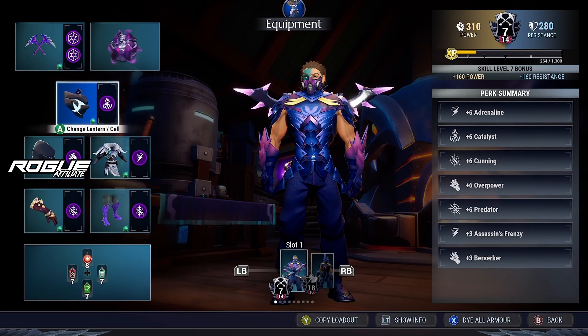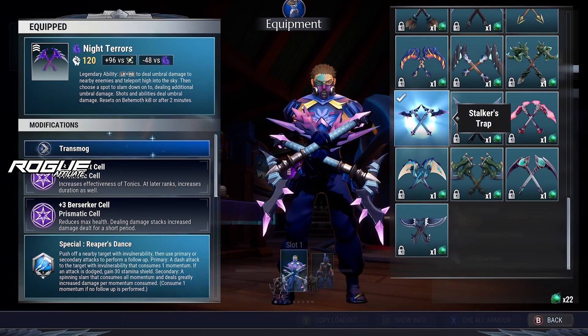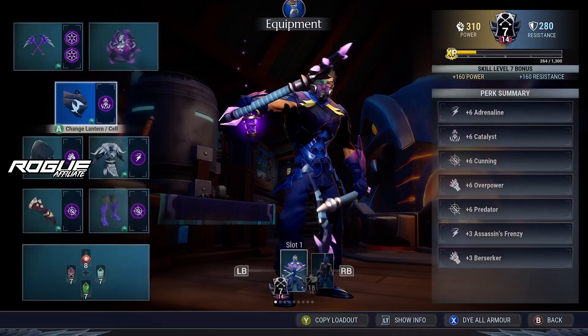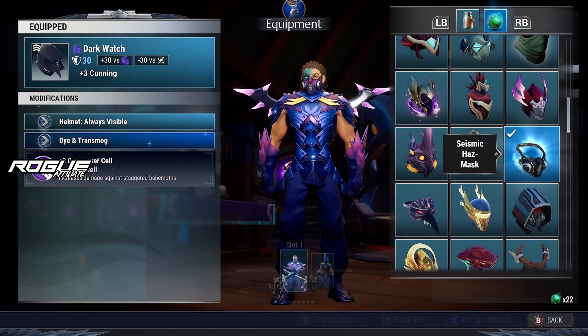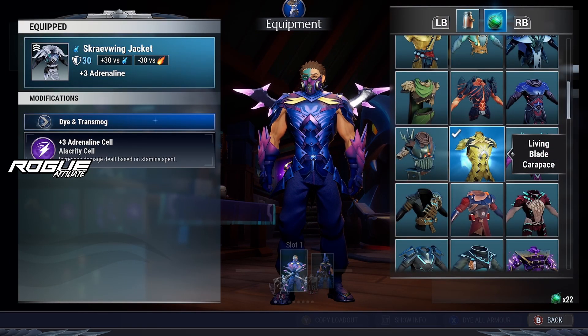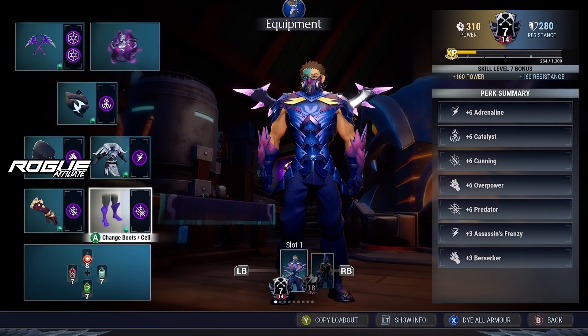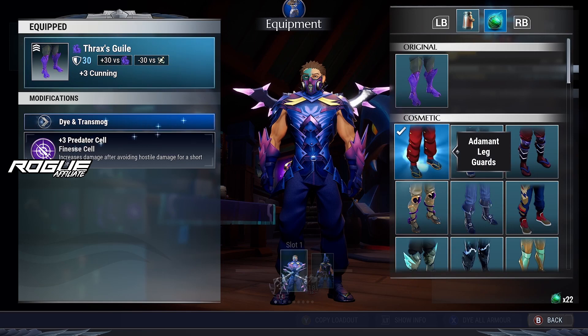Now for the cosmetic side of the build, the weapons are going to be the Stalker's Trap, Lantern is Oray Conduit, Helmet is the Seismic Hazmask, Torso is going to be the Living Blade Carapace, Gauntlets are Malevolent Rich, and last but not least, Leggings are going to be the Adamant Leggards.